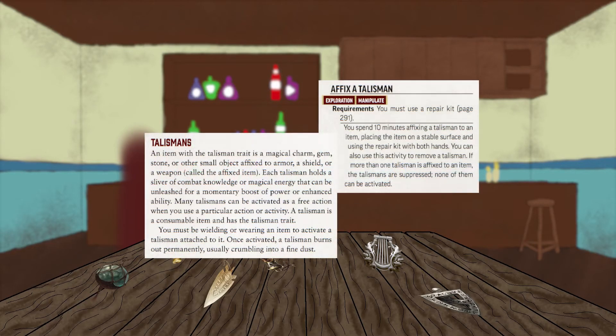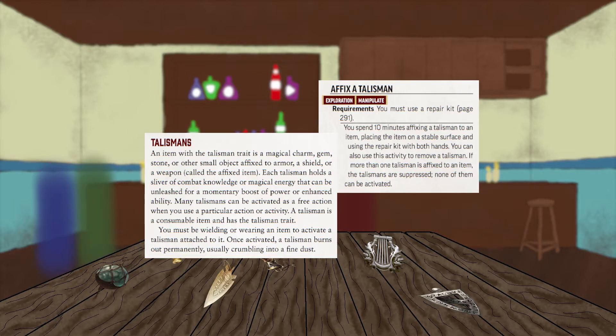A talisman is a single-use magic item attached to a weapon, shield, or set of armor. These items have very specific effects and usually require some proficiency in a specific skill or save. While this can make them very niche at times, it also makes it easier to sort through the many options. Because talismans are affixed to a weapon, shield, or armor before they can be used, they often serve as a way for a martial character to bring more magical powers to the fight — almost like having a very specific focus spell.